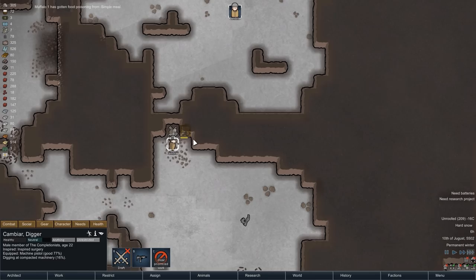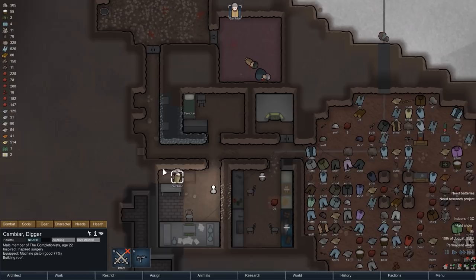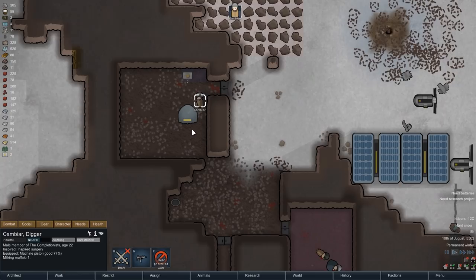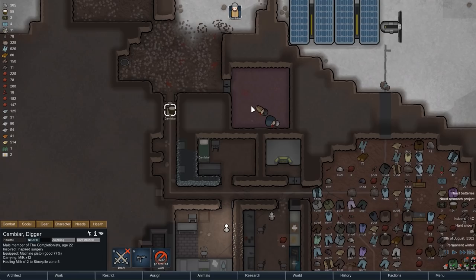On the next morning, we then finally continue with our preparations. Cambia has just mined some compacted machinery and is now hauling four components back to the base. We have also run out of human meat, which is why Cambia has switched over to Muffalo Milk. I have also forbidden him to use the door to the Muffalo stables, otherwise he would go in there and steal our Muffalo's meals. With the Muffalo milked, we are now ready for some building action.